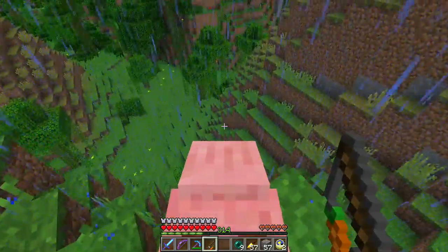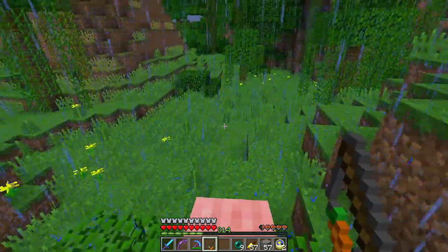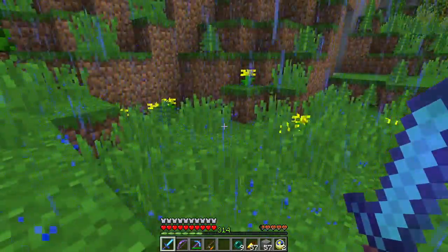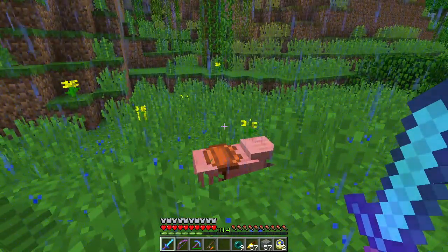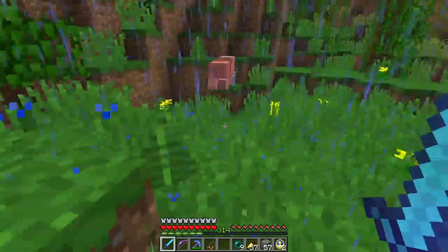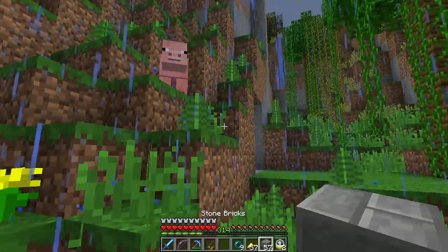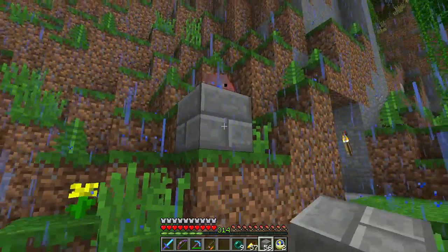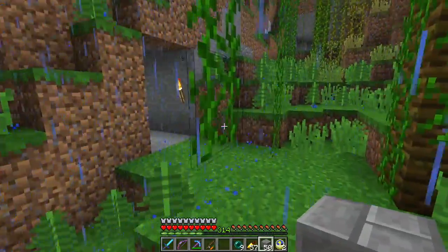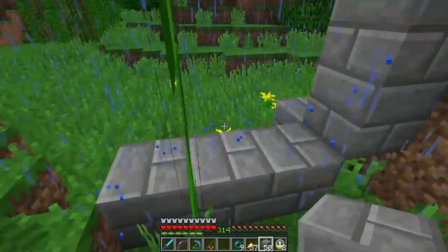Sorry about this, Mr. Pig. The pig did not like that and I didn't get the achievement. Let's check - fly a pig off a cliff. I can't remember how many blocks it needs to be. The pig is obviously scared of me, and probably should be - probably has every right to be scared because of what I'm about to do. Somebody started digging in there for no obvious reason.